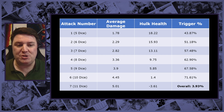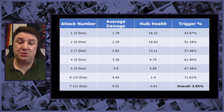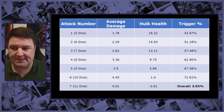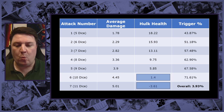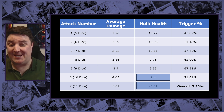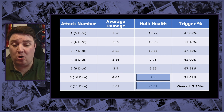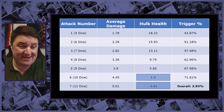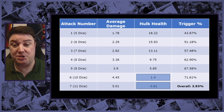I started looking more into the numbers and realised I needed to reduce the number of attacks we were having to do. There were two glaringly obvious numbers: after attack number six, Hulk on average only has 1.4% health left, and we're over-killing him by 3.61% on that last attack. So if we can find a way to eke out another 1.4% damage on average across all those attacks, we can get rid of that seventh attack entirely — and it's going to seriously increase our chances.